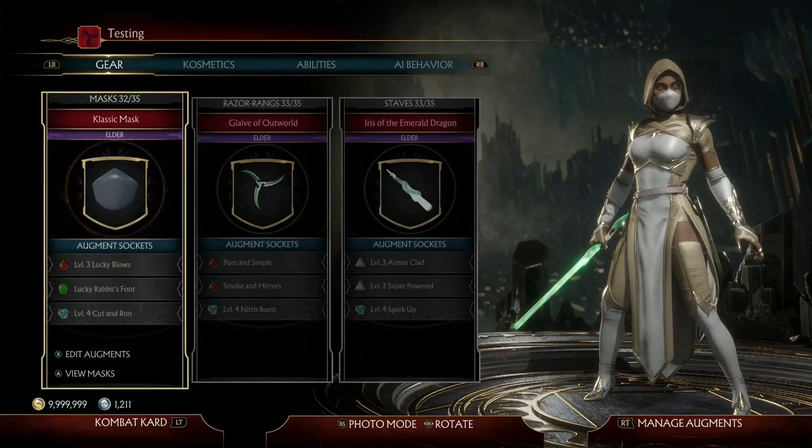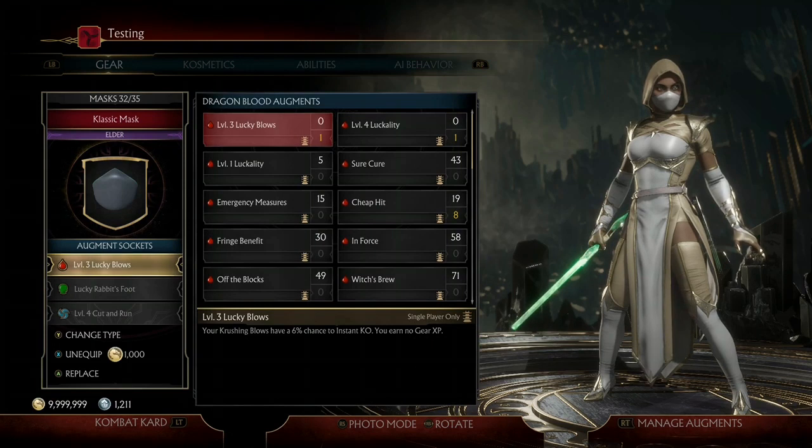The very first two augments I have equipped are what allows us to be able to instantly KO our opponent. I have a Level 3 Lucky Blows and a Lucky Rabbit's Foot. Level 3 Lucky Blows reads: every single time we perform a Crushing Blow, we have a 6% chance to instantly KO our opponent, no matter how much health that opponent has left.